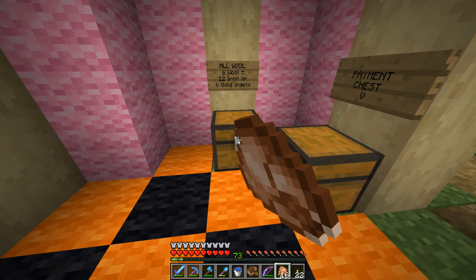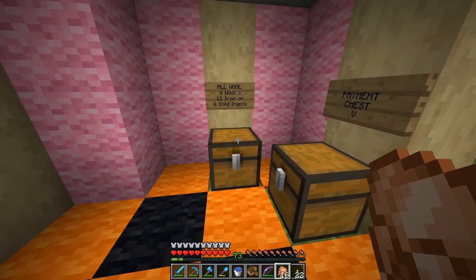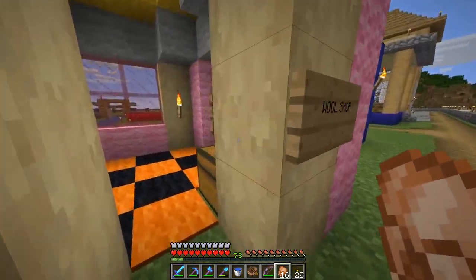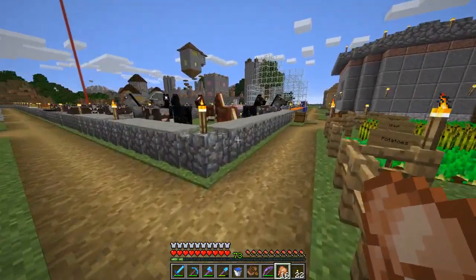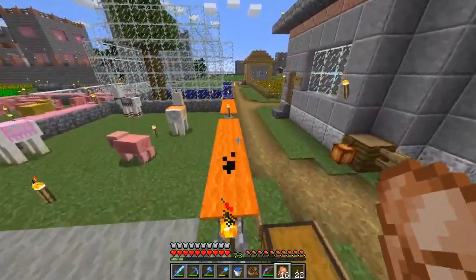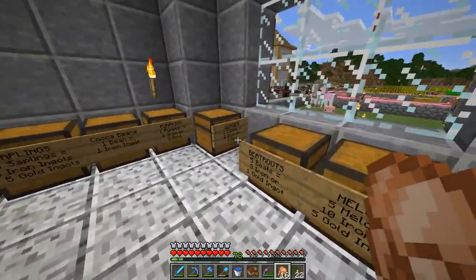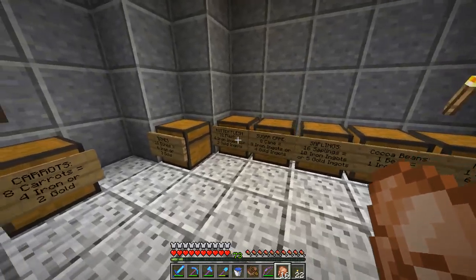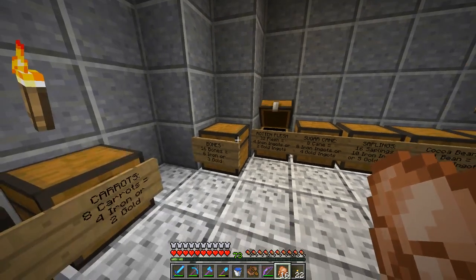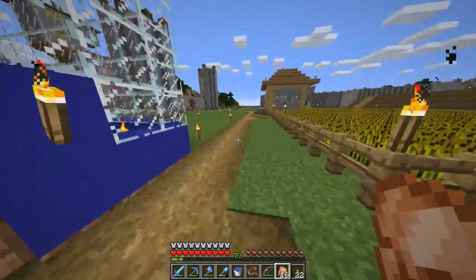I made a wool shop — basically six wool is 12 iron or six gold, take whatever six you want. I hate making up prices so I just put whatever — sometimes iron, sometimes diamond, sometimes gold. My potion shop takes iron or ghast tears. The farming shop has cookies, pumpkins, cocoa beans, saplings, sugarcane, rotten flesh, bones, carrots, bread, wheat, and potatoes.